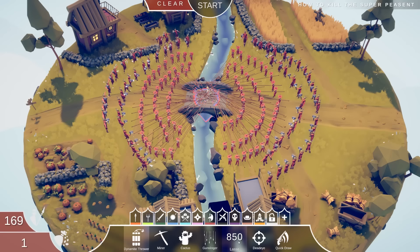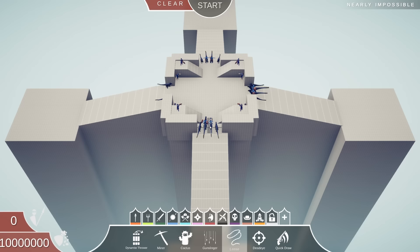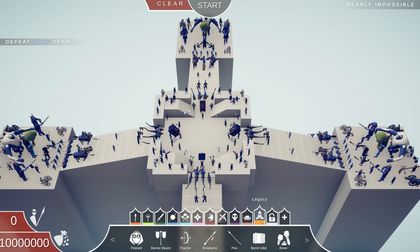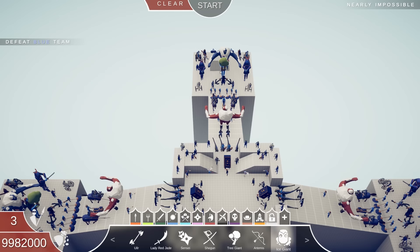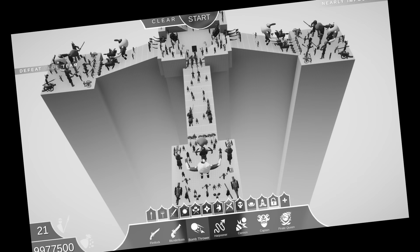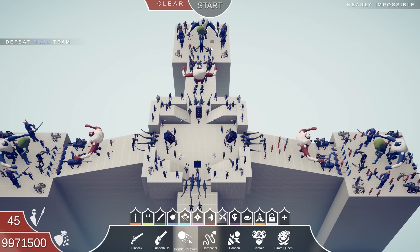This map is called Nearly Impossible but I get 1 million in currency. The one issue is I don't know how many units the enemy has, so I can produce anything I want. I can't get a dark peasant, super peasant, or super boxer, but I can put a giant here to hold them off. What I need to do is blow everything off. If I can create a big enough explosion - do we do bomb throwers? That's my plan: cause enough disruption to hopefully knock off a bunch of these units. What's the strongest unit in the game? It's got to be the ice giant.